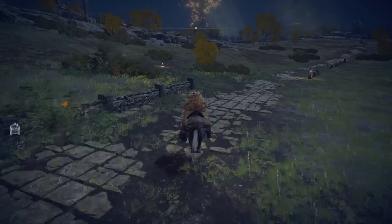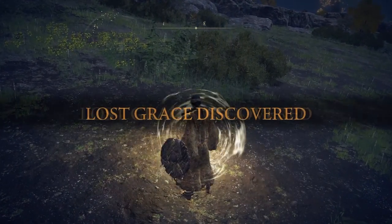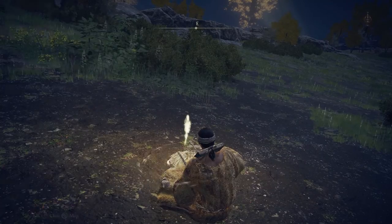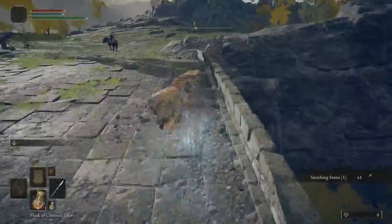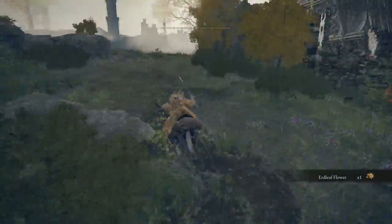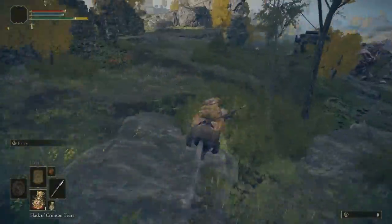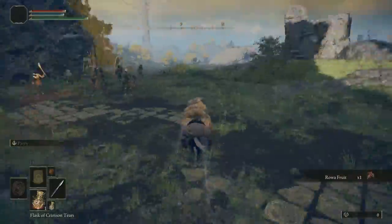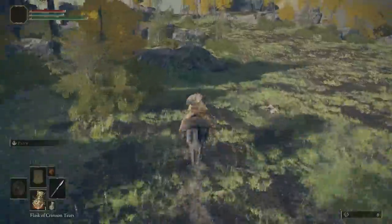After we've collected the whetstone knife, we're going to exit the tunnel, mount up, and head east again to another waypoint just on the other side of the army camp. After we've collected that waypoint, we're going to continue southeast to pick up the somber smithing stone from the dead guy on the chair. Then we're going to head east and pick up the gold pickled fowl foot, because who doesn't love more runes? After collecting the fowl foot, we're going to head south to grab another waypoint in the southern portion of Limgrave.